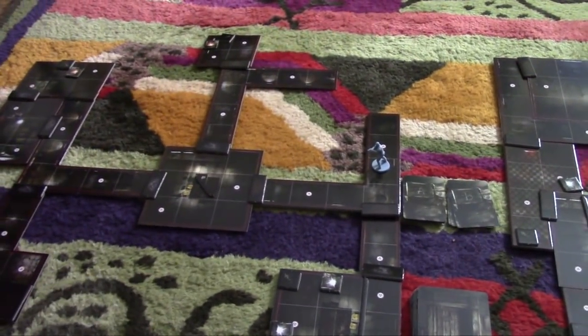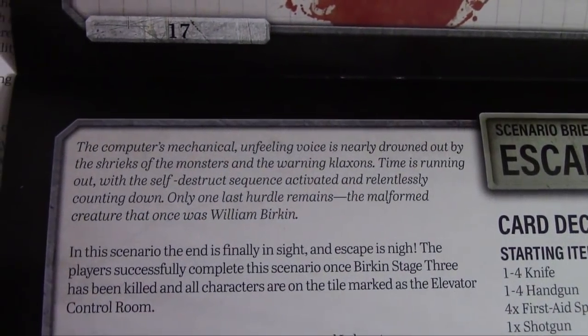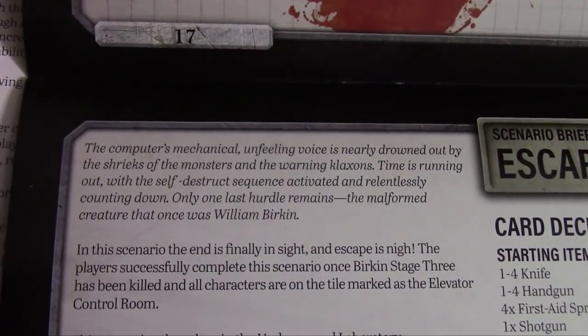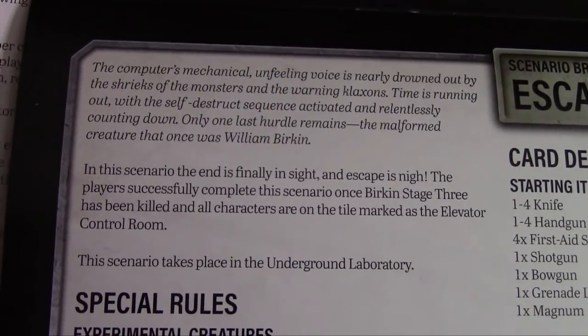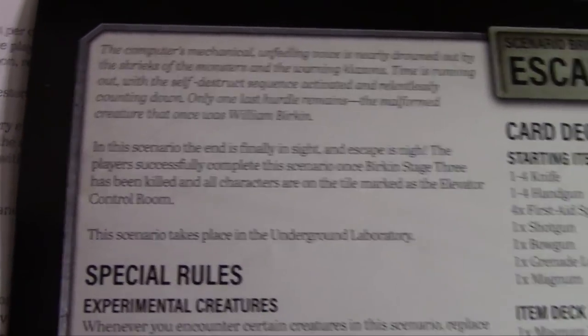We are back, everyone, with another round of Resident Evil 2 The Board Game. This is the final scenario of the core game, and this one looks to be freaking intense. Escaping the Laboratory. The computer's mechanical, unfeeling voice is nearly drowned out by the shrieks of the monsters and the warning klaxons. Time is running out with the self-destruct sequence activated. Only one last hurdle remains: the malformed creature that was once William Birkin. The end is finally in sight. I gotta kill Birkin and be on the elevator control room — but that's where Birkin is. This is in the underground lab. This is where things get scary.